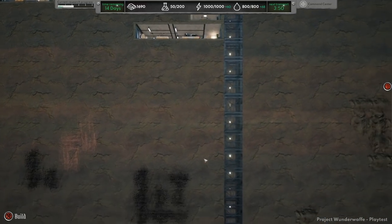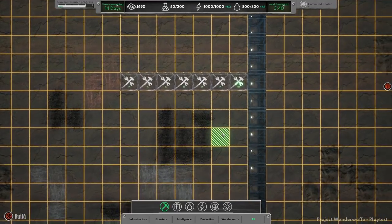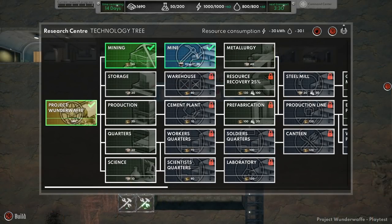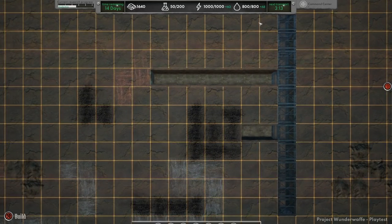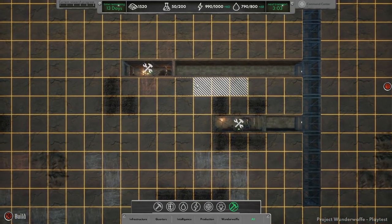It looks like some things are going to cost copper. Let's go ahead and start building some of the copper mines. We'll build a tunnel here. We might eventually need more workers, but I don't know what we've got for a workforce at the moment. The mine and mining are researched. Production just costs money and we've got plenty of that.